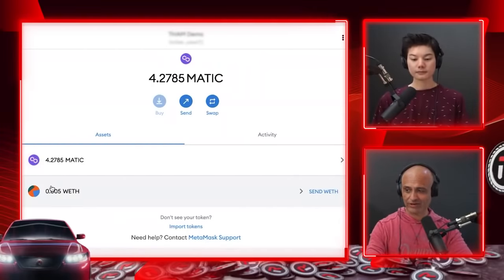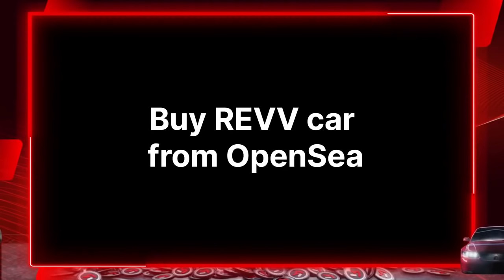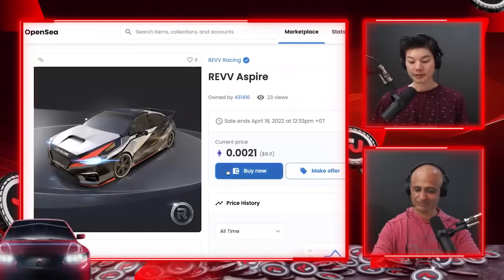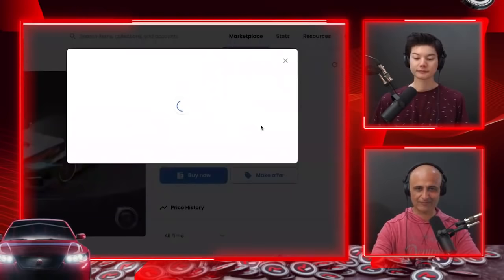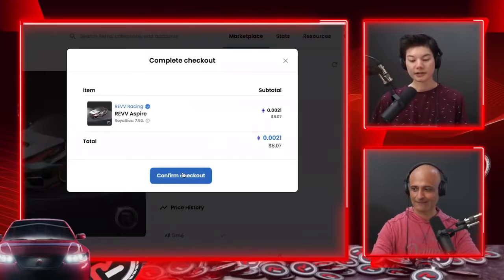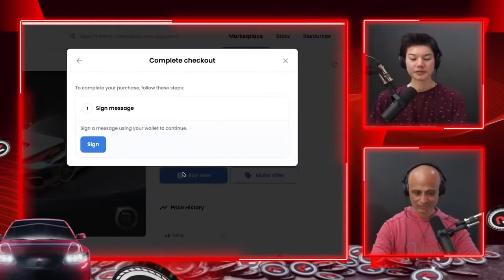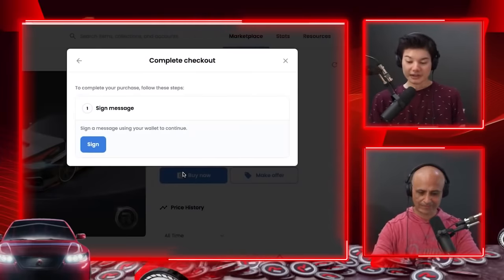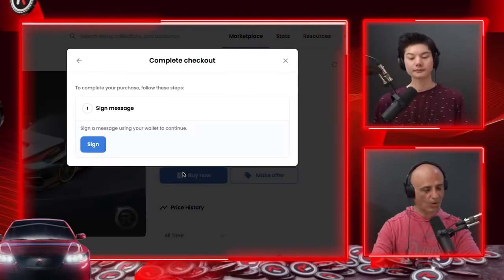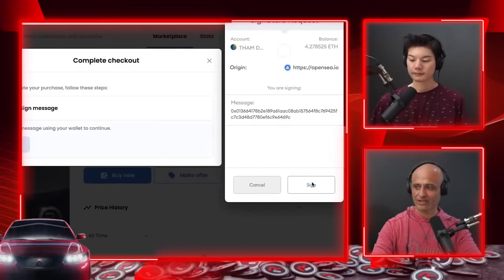Now it's time to buy your Rev car. Go back to OpenSea, find your chosen car, and click Buy Now. You'll see a Confirm Checkout button — go ahead and click it. In crypto you'll need to sign messages approving the transaction; in layman's terms, you're just giving your MetaMask wallet approval to purchase the car. Approve it.